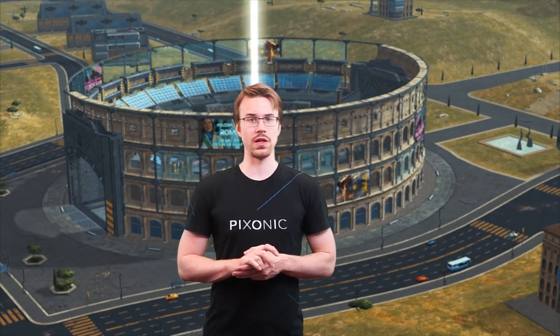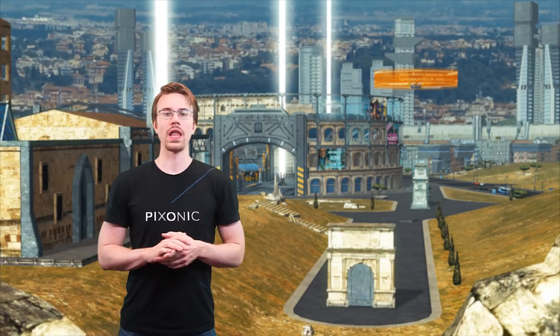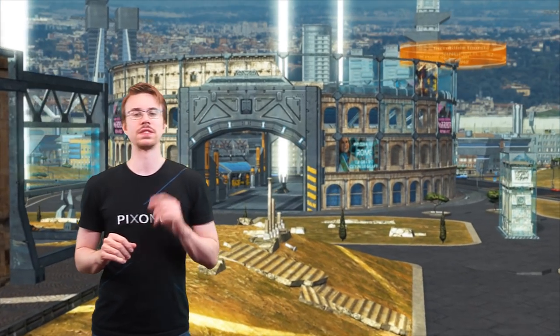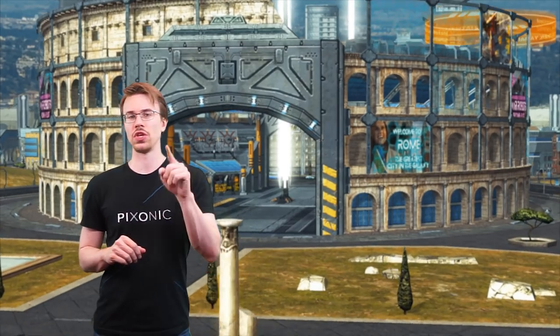The Coliseum is a big natural shelter itself with two entrances. Playing as a team, you can effectively defend it and protect all ins and outs. Along with the Coliseum, there are lots of hiding places along the edges of the map. There is even a small labyrinth with lots of buildings – knife fighters, you're gonna love it!